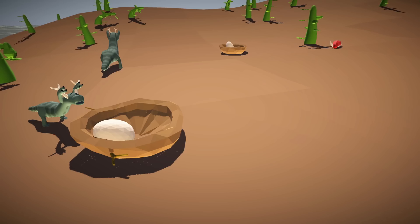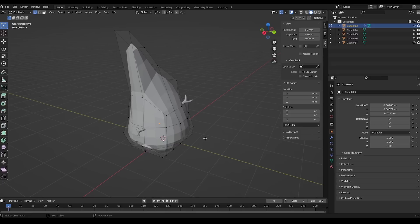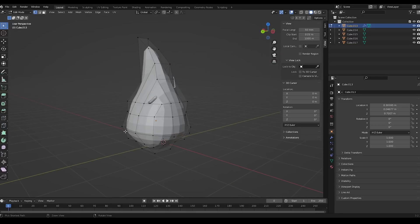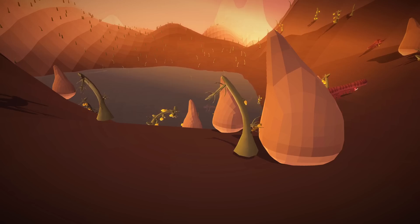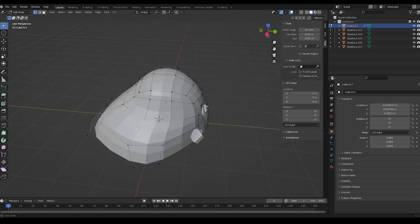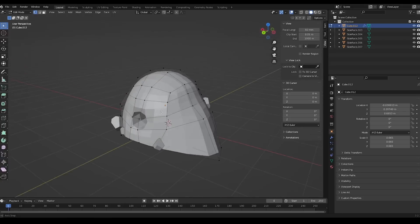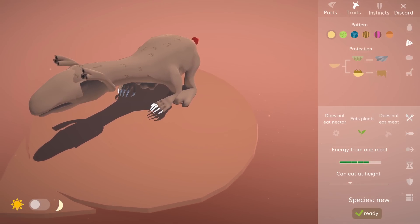Nests evolve in two stages: the first open stage only hides the eggs from predators; the second one also allows for hibernation and estivation. The nests we are looking at right now consist of twigs and can be made by all animals at the cost of energy, but there are two other nest types for which you need special body parts. Burrows can only be dug by some of the limbs in the game. For really fast nest building I've added these spade-like hands.